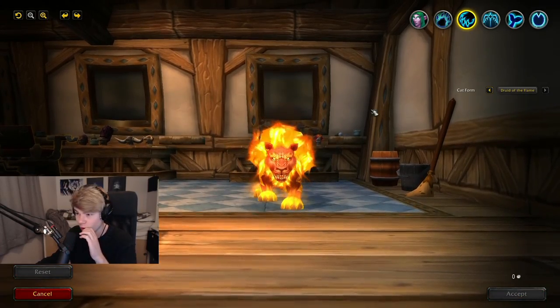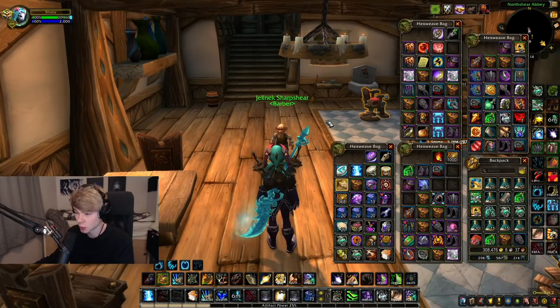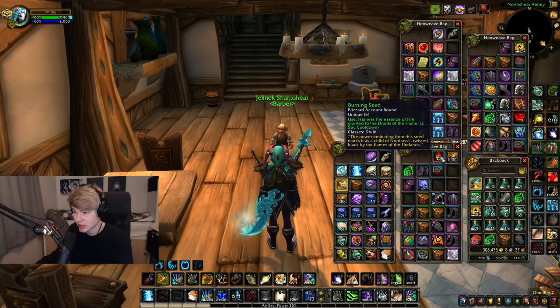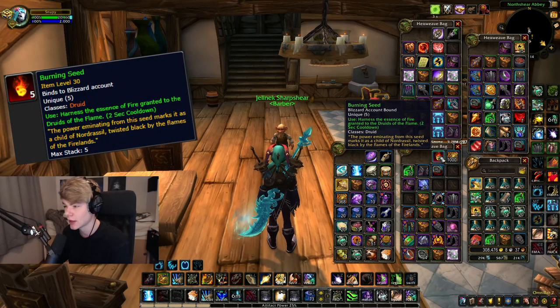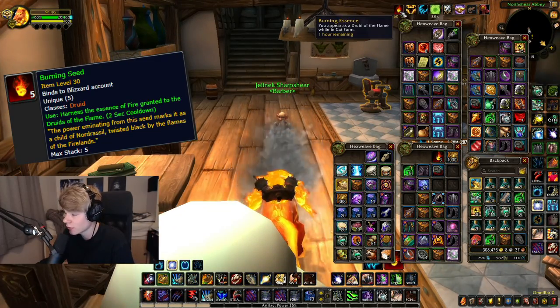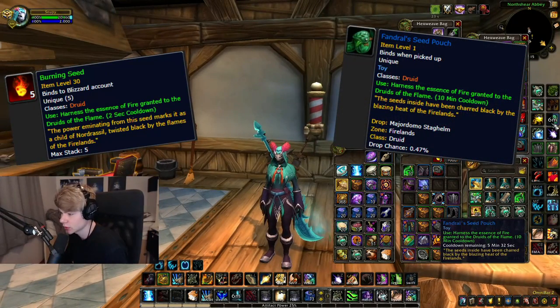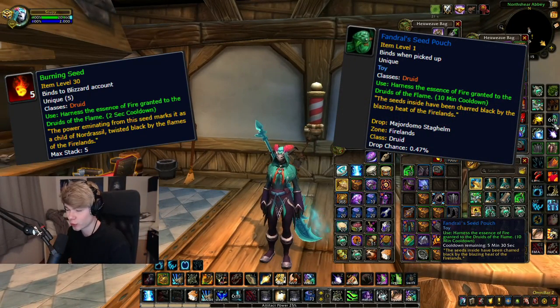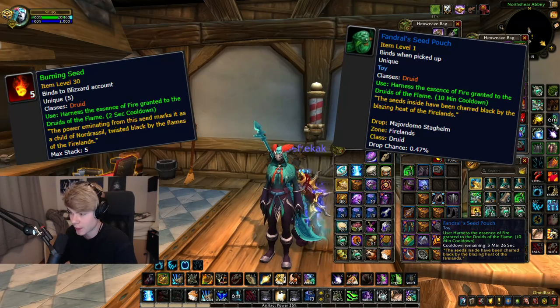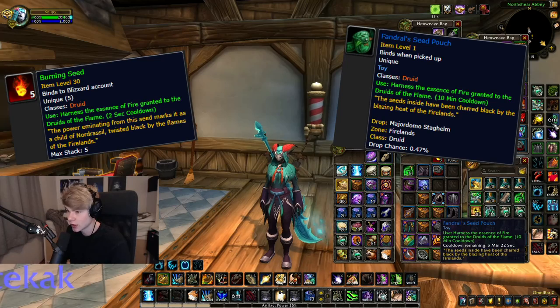So quickly before I dive into how, I'm going to go over the old way so that there's no confusion. Before, you would need to have either the Burning Seeds, which you would pick up next to the portals in Firelands — you could pick those up, have five in the bag, use it, and get the buff. Or you could farm the Fendral Seed Pouch, which I farmed, with a really low drop chance of 0.4%. But once you got it, it would pretty much be perma flame cat — 10 minute cooldown, could use it in arena, anywhere, and it was really nice.